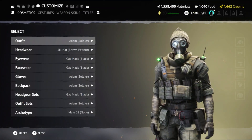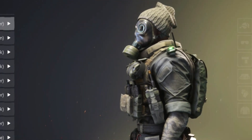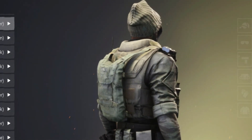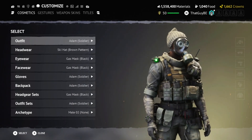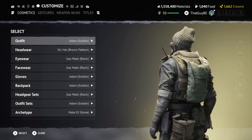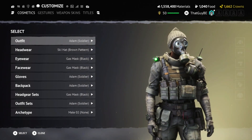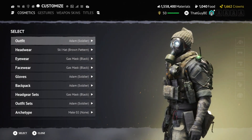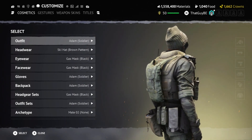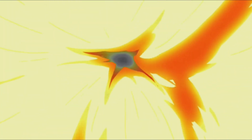Here is another outfit with the black gas mask — I felt like this one looked really good and went very well together. It's another survivalist kind of outfit, and with the ski hat on the head it looks so good. I believe the ski hat was from season one or season two — it definitely matches the colors with the gas mask and the whole outfit. Definitely one of my favorites.